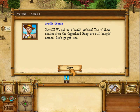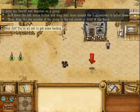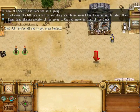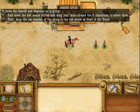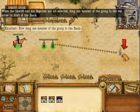Let's talk to the sheriff, Orville Church. Another cool thing about this game is it has a name generator for your people — you can get some pretty interesting ones. The tutorial teacher is telling us about how to move in groups simply by holding down your mouse, doing a simple drag select, and moving as usual.